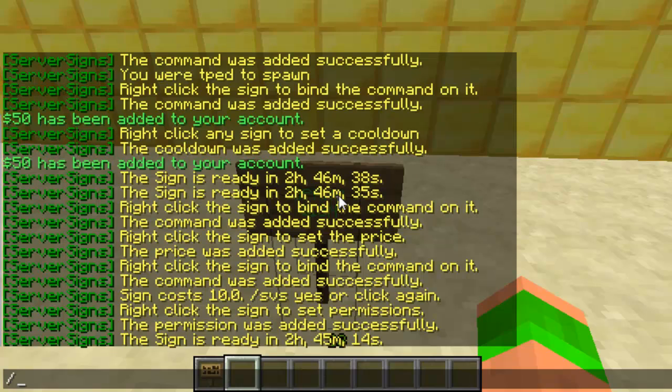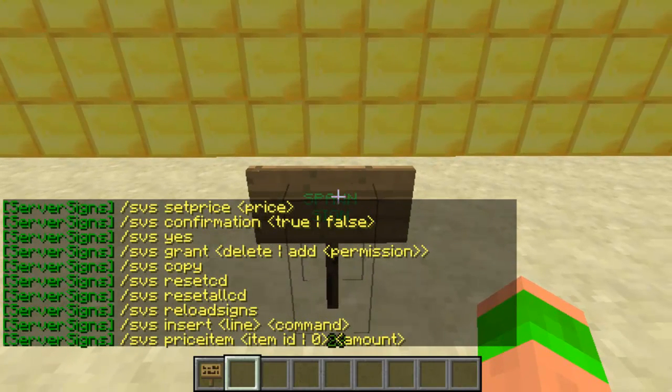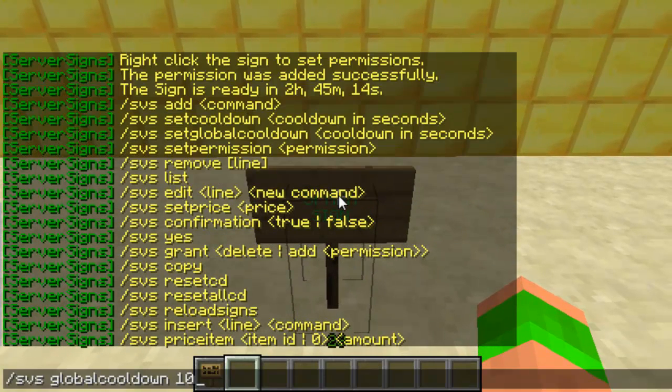Finally, you can also add a group cooldown, so the sign can only be used once in this time by anyone. Obviously the previous cooldown was per player — this one is per sign as such. So any player that clicks on it, it can only be used once. You could do a hidden sign that can only be used once an hour or something like that.